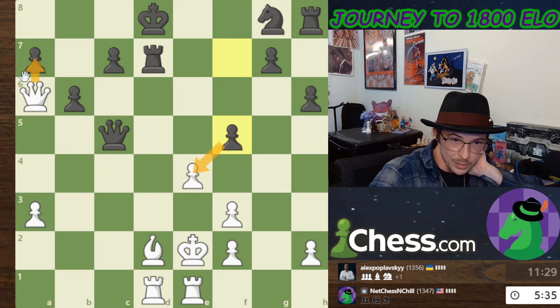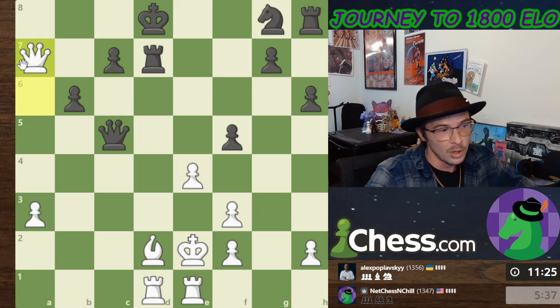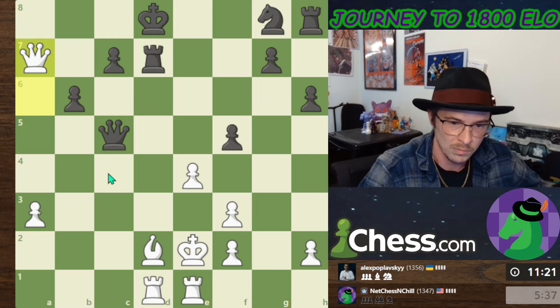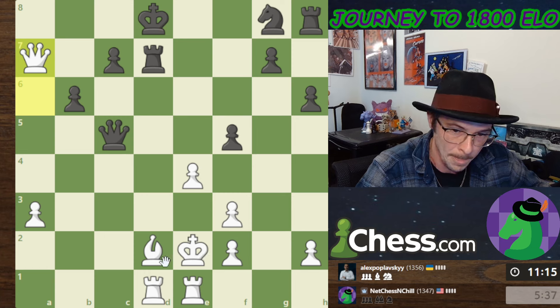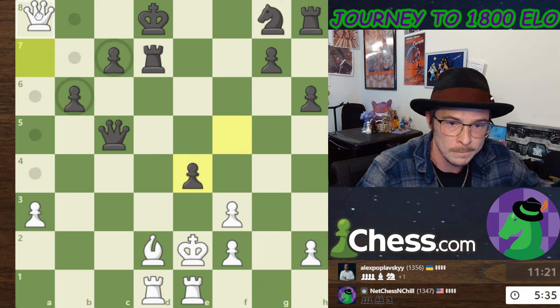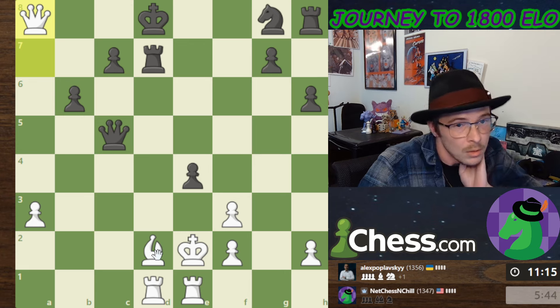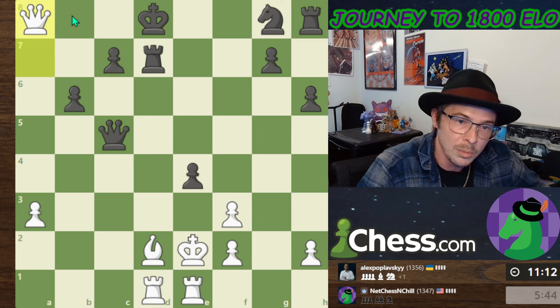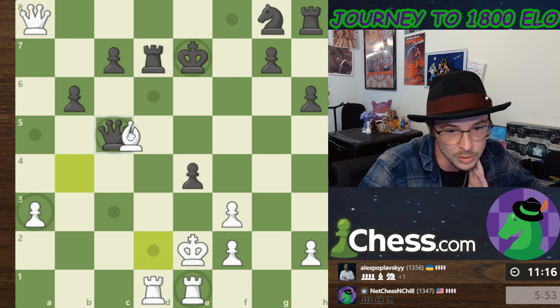If I take this, he takes this. I go here, he goes here, I have this move — I'm just going to do it. He's got so much more time than me. He's got this move. Maybe I go here — this is about to get bad for me. Queen to a8 check. Maybe queen to b8 was better, but I like a8 because I can get back out. We'll skewer and I should win the queen now.